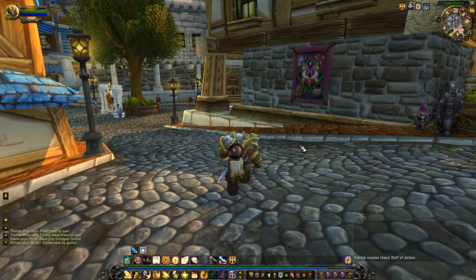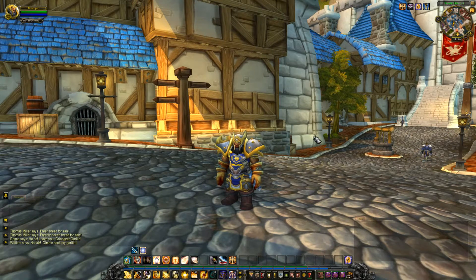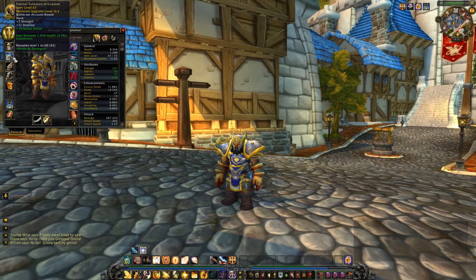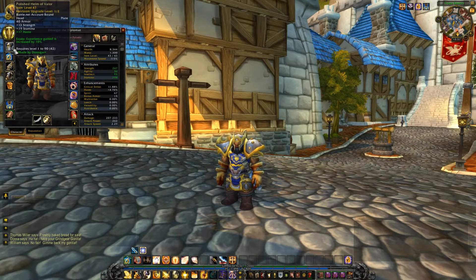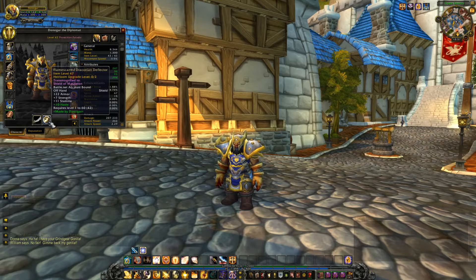Hey guys, FoolishMortal here. This is going to be a new let's play — more like a semi-tutorial on low-level tanking. As you can see, this is my fully heirloomed-out paladin tank Donagar. He's got the helm, the neck item, and I went with valor because paladins really don't use haste that much. You definitely want to go with stamina trinkets.